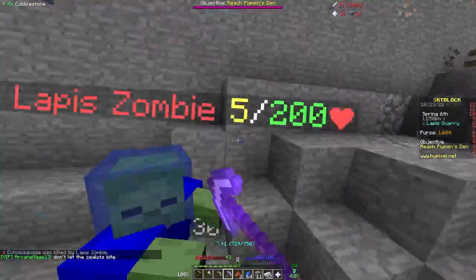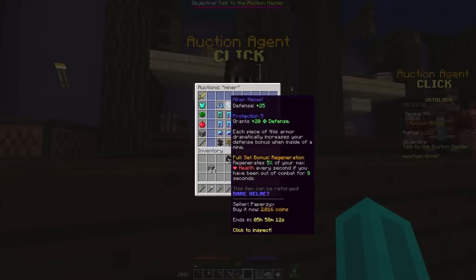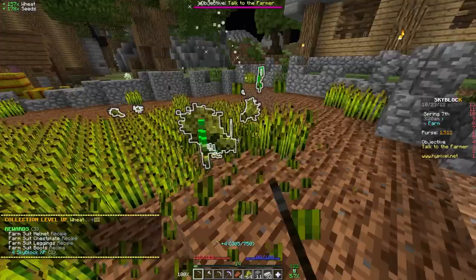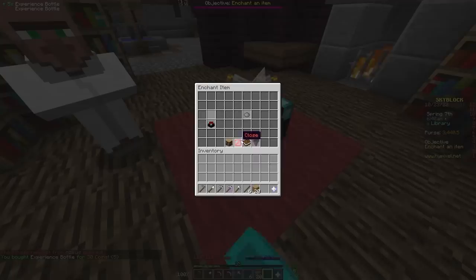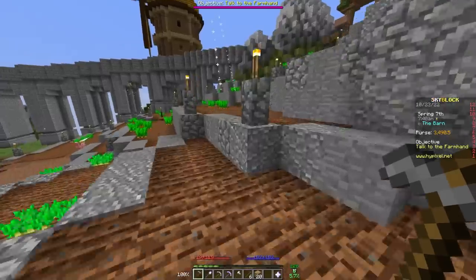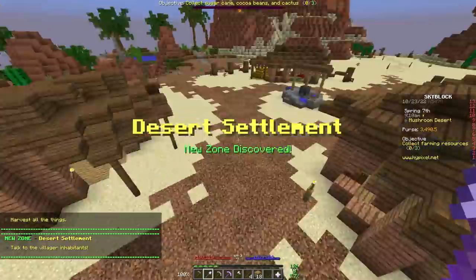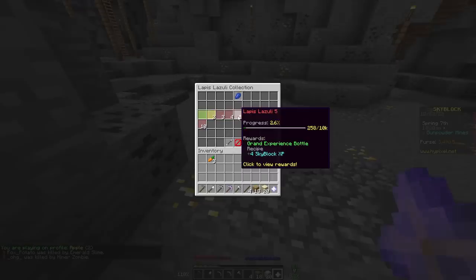Obviously, not having any armor wasn't going to cut it, so I checked out the auction house and saw that I could buy a set of miner's armor for pretty cheap. I started off by farming wheat to get a bunch of coins, but I really didn't like the way it sounded. I decided to craft an iron shovel and put the highest level of efficiency I could possibly afford — a full two levels. I also picked up a carrot minion along the way. My goal was to be able to insta-break sand on the desert island so I could farm sand instead of wheat, but my shovel just wasn't fast enough.